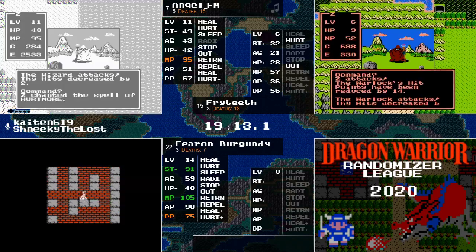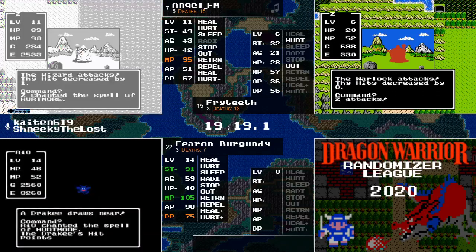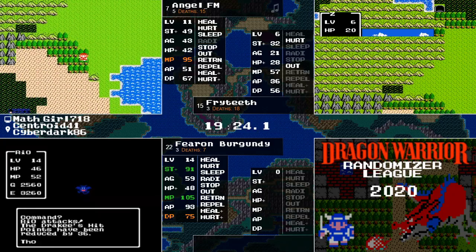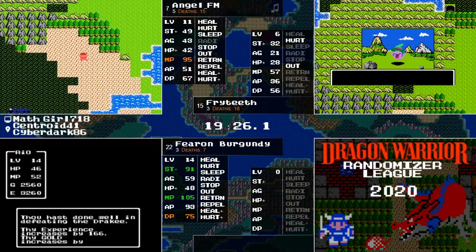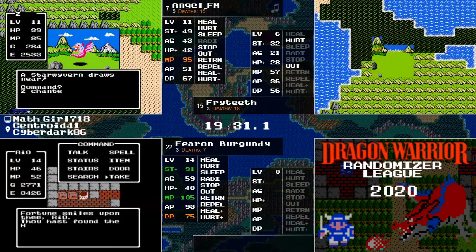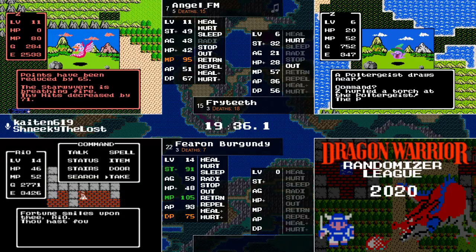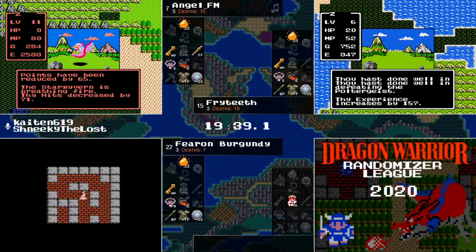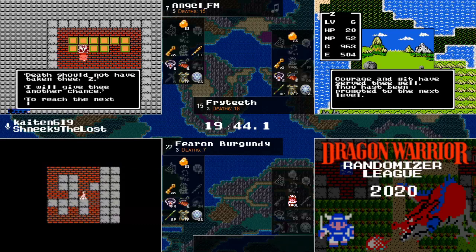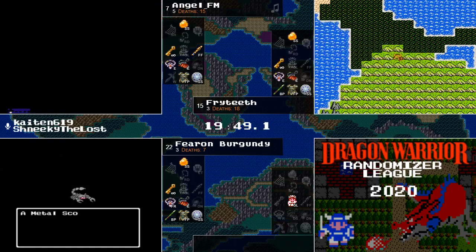Let's see what those five treasure chests are locking up. That's going to be an herb, a wings, and a cursed belt in the first three chests. AngelFM getting sent back home once again by the Star Police.